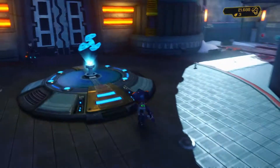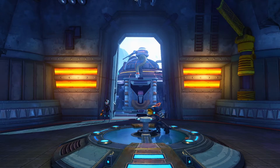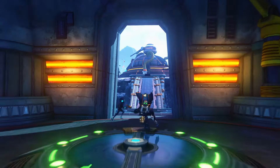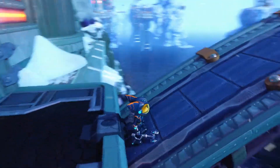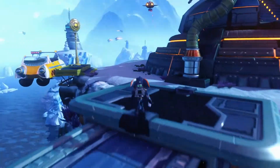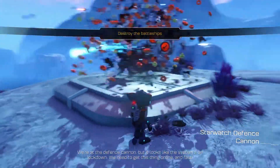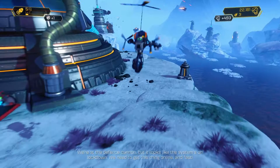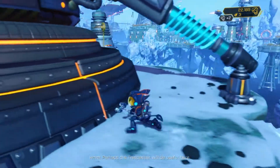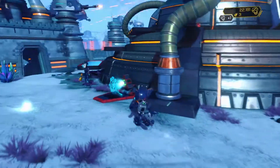If I remember right, this is where you have to take control of the Ion Cannon itself — which is fun, question mark. This is the second stage of the game where I'm like 'ehhh, I have to do that bit again.' This is like the bit on Rilgar with the sewer section. We're at the defense cannon, but it looks like the system's on lockdown — we need to get this thing online, and fast. Perhaps the Trespasser will be useful here.